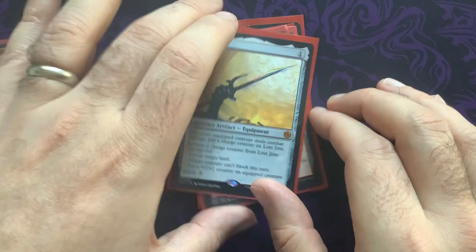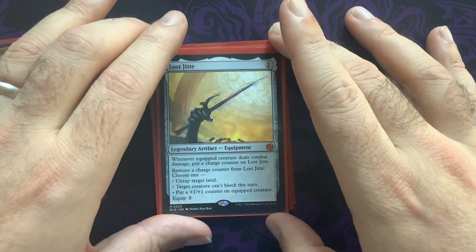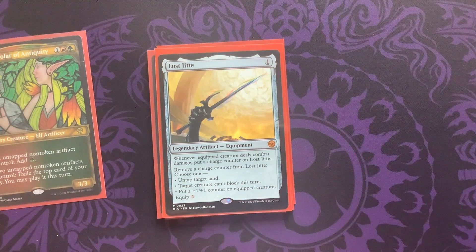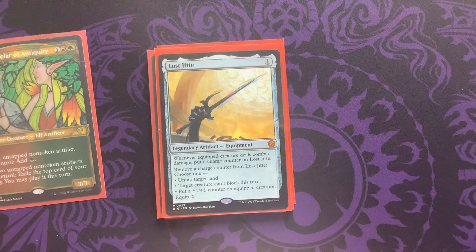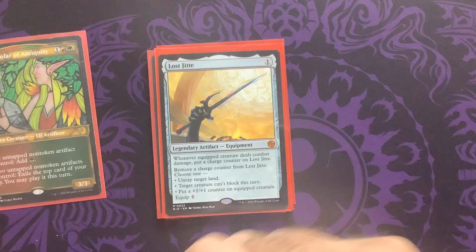Here is the Lost GTA. I think this is very important for any of your equipment decks that care about doing combat damage, especially if you have double strike in your deck. The Lost GTA definitely fits that. It's very affordable at one mana. It can help pump up your creature. The main benefit is the target creature can't block this turn. We'll accrue charge counters as we deal combat damage, and then we can remove those charge counters for benefits: untap a target land, target creature can't block, or put a +1/+1 counter on it. Low equip cost of two for one. We love that.